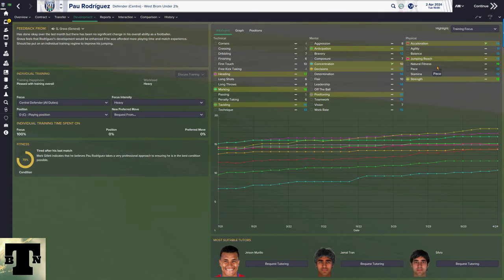With the balanced approach, no one can tell you for sure which attributes are affected — it's a balanced training program influenced by role and position. You won't find that information anywhere; it's one of those mysteries in the game. So to remove the mystery, I just set general training to tactical — then I know exactly what's going to be affected.